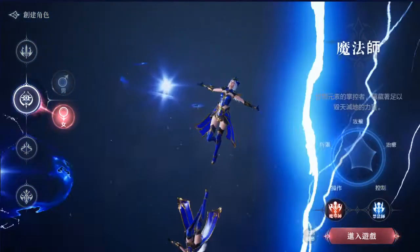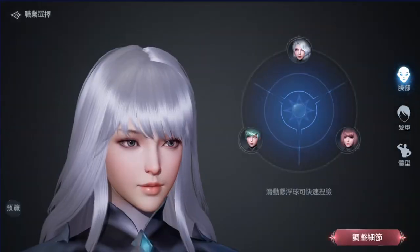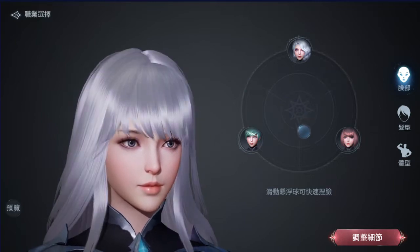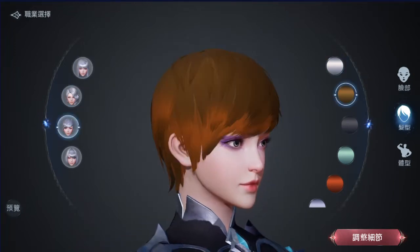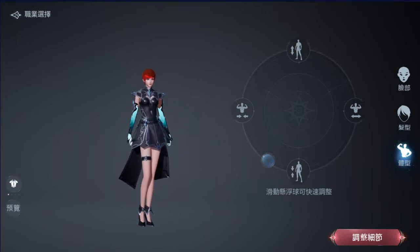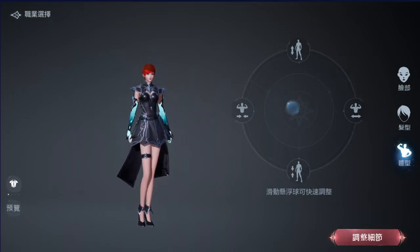We pressed this button to customize the character. If you press the red button, you get into the game directly without the chance to customize. There are three basic preset options you can choose. You can also choose hair style — long hair, short hair — and even hair colors. Then there's a body size option where you can change how tall, short, or what size you want your character to look like. We'll keep it in the center and continue the customization.